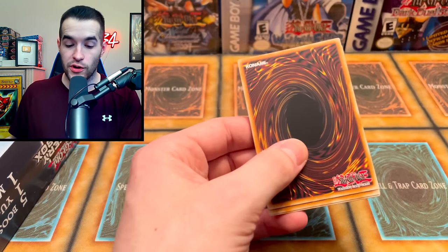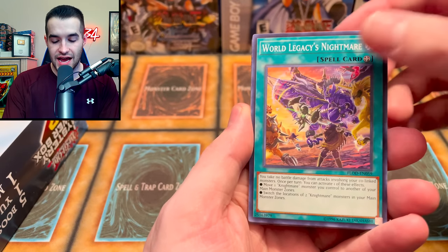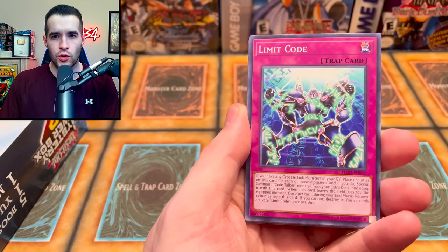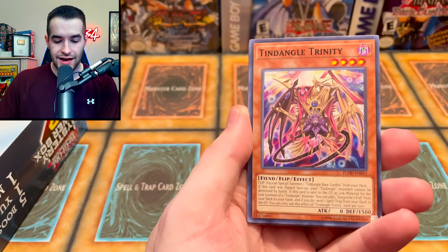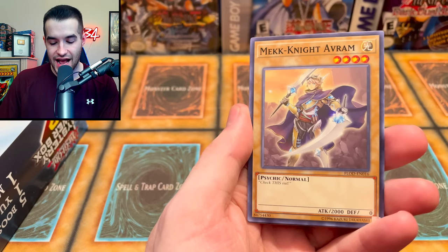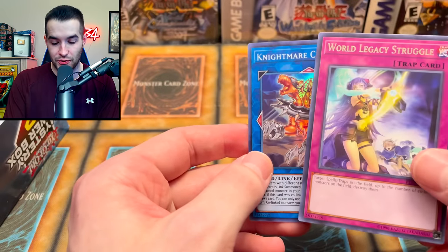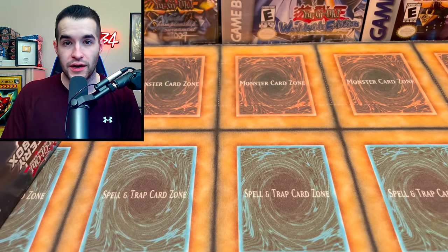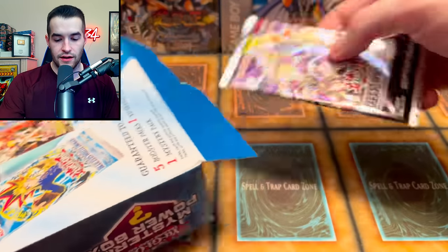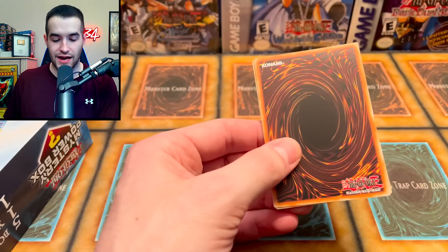Next mystery box pack is Flames of Destruction. These mystery boxes are fun but there's not a lot of variety; I'm okay with it if they give us good packs. We have World Legacy Nightmare — can we pull Ghost Ogre or Infinite Impermanence? Not Ghost Ogre — Ghost Bell. We got Vendread Trinity, Mech Knight Avram — just a 2K four-star, love to see it — FA Dead Heat Nightmare Cerberus, that's actually not a bad card. World Legacy, Nightmare Cerberus, pretty decent link too, maybe worth a couple bucks.